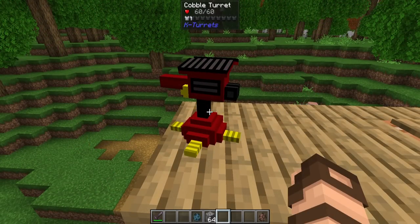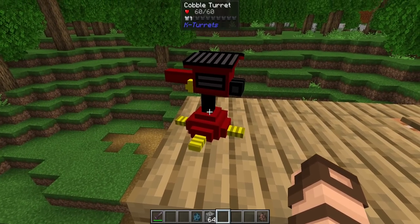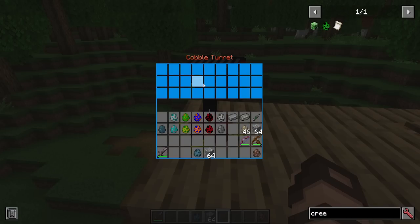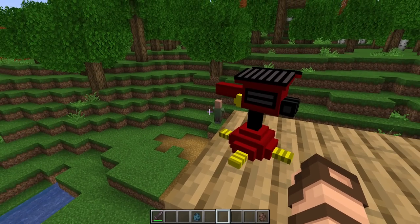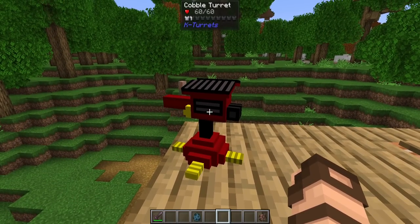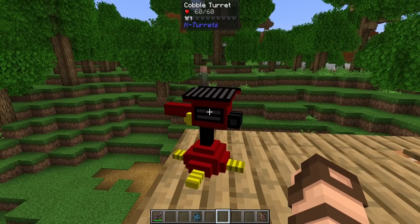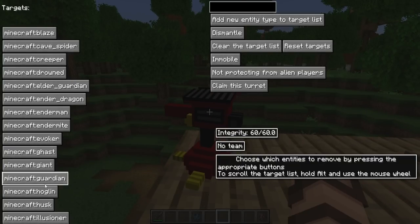This cobble turret is going to be the cheapest of the bunch, costing you just cobblestone for the most part and a little bit of steel. Right-clicking on it, you gain access to its inventory — this is just its ammunition area. Put in cobblestone and it can start shooting entities as they come nearby. It's not set up to attack passive mobs, but it will attack some neutral mobs like spiders by default. If you want to customize it further, just sneak right-click, and you have a huge list of all the things that it will shoot — yes, it will shoot creepers as well.